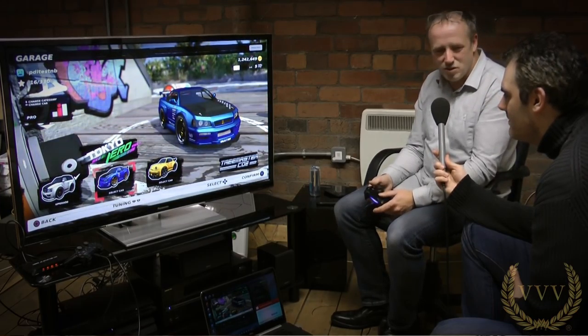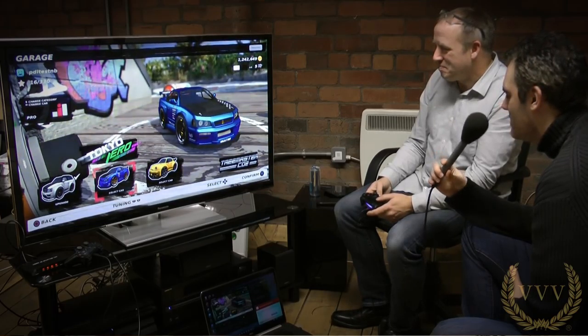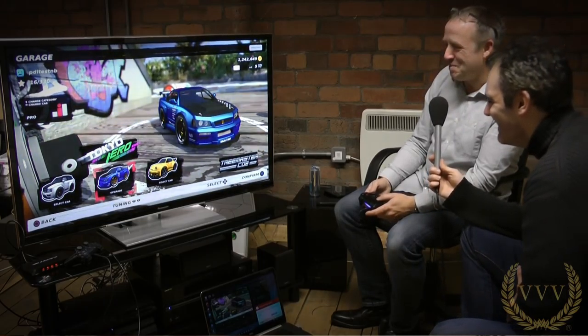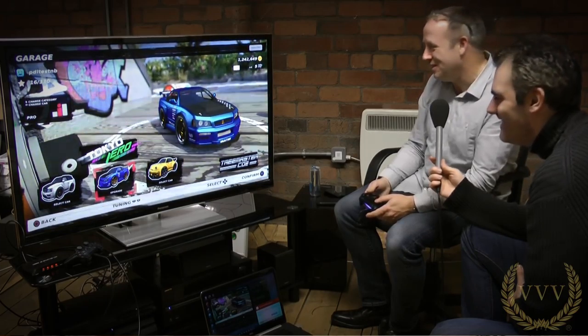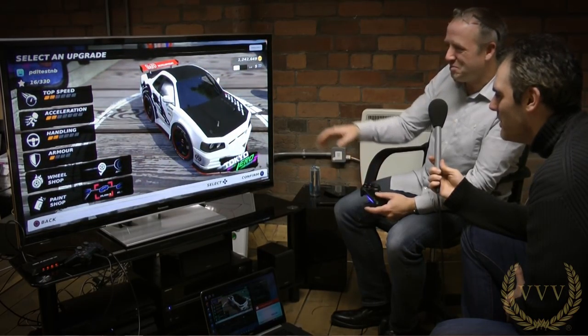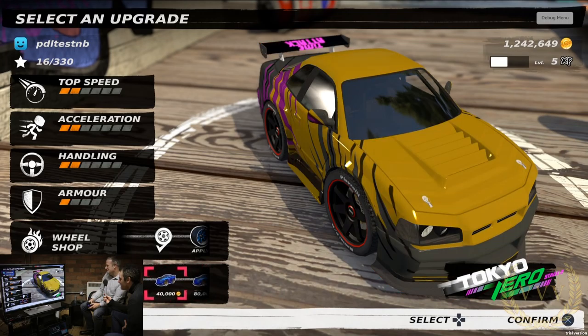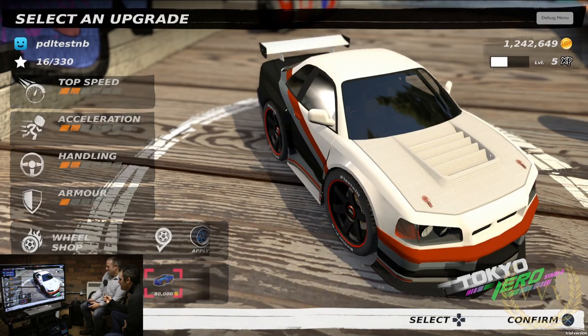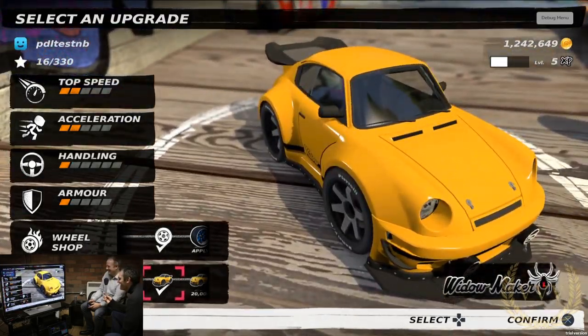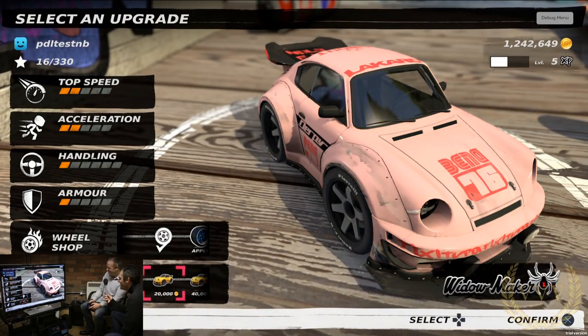It gets quite intense — certainly multiplayer is a lot of fun with this. Then we've got the Tree Master, brought in from the first game as well. We've got the Tokyo Zero, which is a bit of a drift specialist but actually a really good car — not a GTR, but loosely based on a number of GTRs rolled into one. It's supposed to look like that — thankfully doesn't breach any copyright.